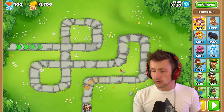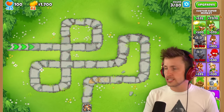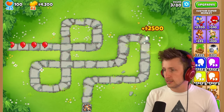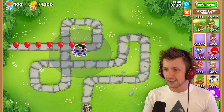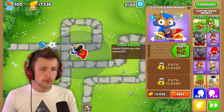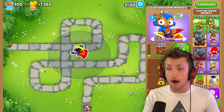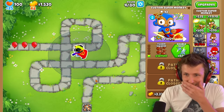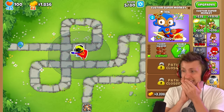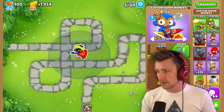We're going to see how actually OP this tower is — is it just an idea, or is it actually completely nutty? There it is! Custom Super Monkey. It does cost $2,700, so I'm going to drop a cash drop because I want it. Here it is — oh my gosh, that looks so cool. So right now we can get Thorn Swarm, which shoots eight thorns instead of five. Look at how powerful that is — that's so broken already, and this is just the T1!